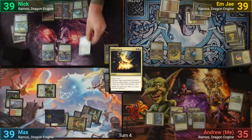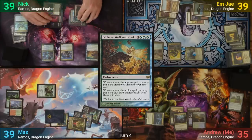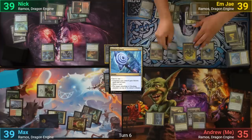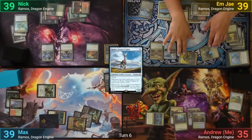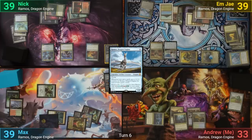Nick draws and just casts his enchantment, Fable of Wolf and Owl, passing to MJ. MJ draws and reveals a Azorius Charm off the top, then casts their Ramos and goes to combat. Melek goes at Max while Kalimax once more finds its way at my face, and we each take the hits before MJ passes.